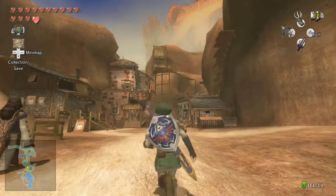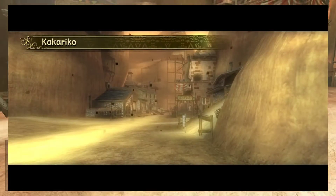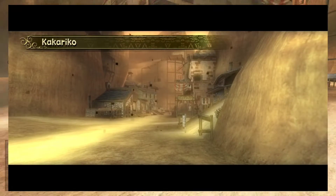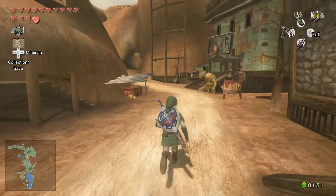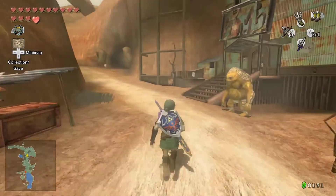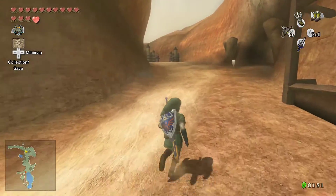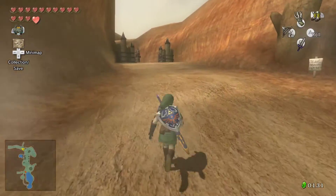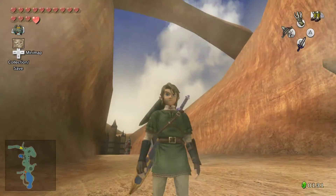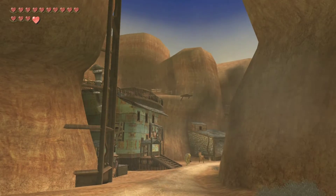So in The Legend of Zelda Twilight Princess, parts of the world would be covered in twilight. Everybody under twilight would become a spirit, and many twilight monsters would roam the area. But because Link carries the Triforce of Courage, he would transform into a wolf rather than turn into a spirit. So in order to remove the twilight from the area, Link had to collect a number of tears of light in the area. The spirits of light would then clear the whole area from twilight, and everything would turn back to normal.